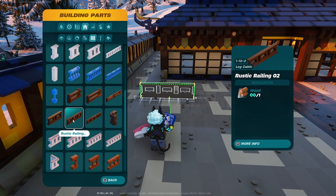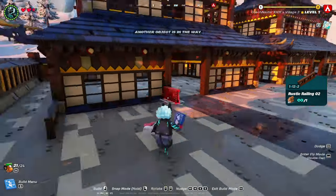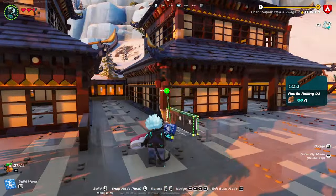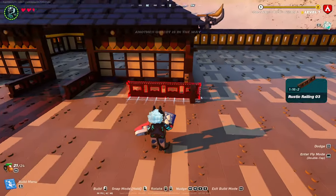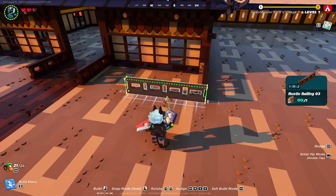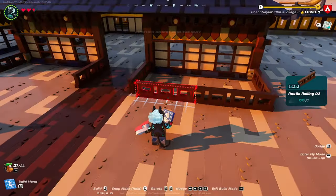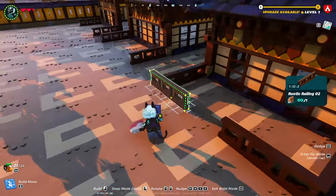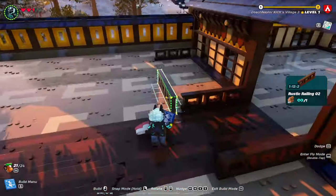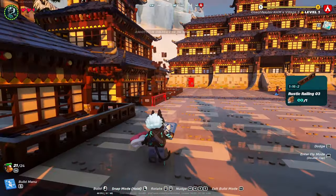Open your building parts, head to the fencing section, grab your rustic railing number two, and snap them on every single corner and pillar on all four buildings. Then head back into the same section, grab your rustic railing number three, and place that on the outside of those rustic railings you just placed. Follow those up with the rustic railing number two — snap it right on and it should fit perfectly. Do this on the front section of every single building.